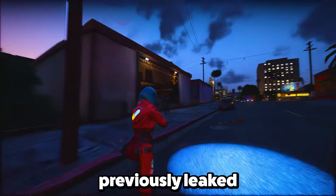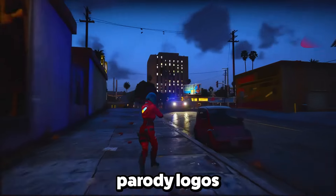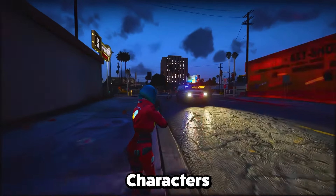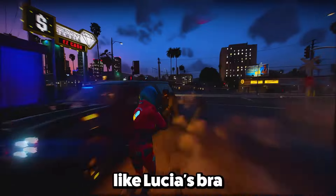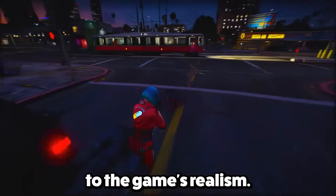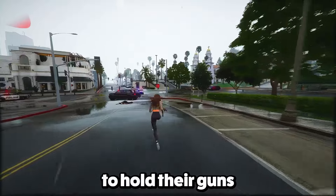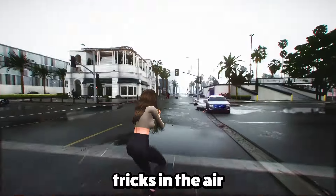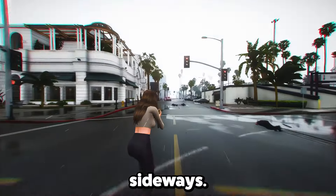There's a mention of a jetpack that was previously leaked by Tom Henderson, inside the Jack of Hearts Club. The game includes parody logos for social media like Snapchat, Instagram, and Life Invader. Characters have different hairstyles, and there are realistic details like Lucia's bra showing under her shirt, which adds to the game's realism. A new feature is the ability for players and NPCs to hold their guns sideways, which changes things up in combat. We also see Jason doing some fancy rifle tricks in the air, and another character in a parking lot shoots at him while holding his pistol sideways.